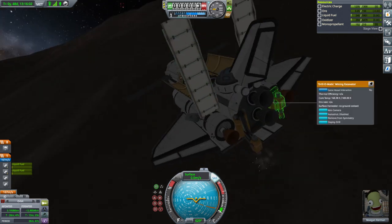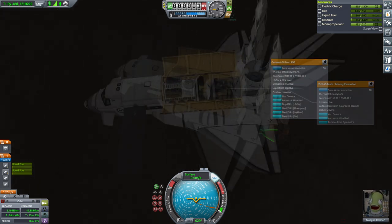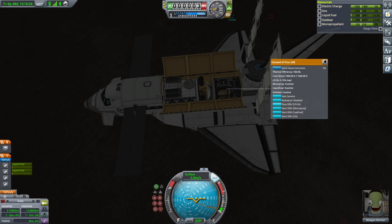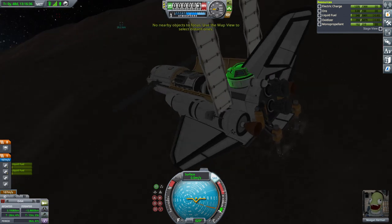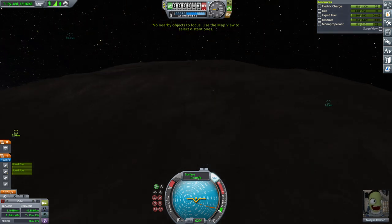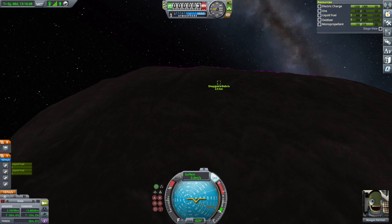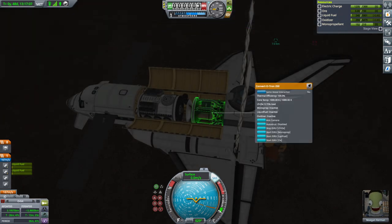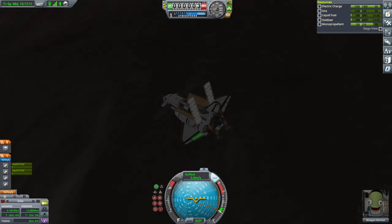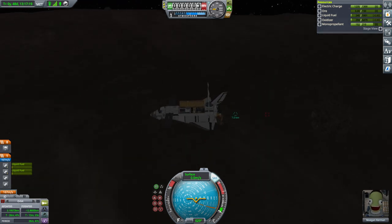I wonder if it's even worthwhile to deploy both drills and convert to LFO with the fuel cells running. It is replenishing LFO, so I guess that works. If we got an engineer on here it would be even better. Speaking of which - where is Shep Gun? Just out of range. Shep Gun could improve the situation, but temporarily we're replenishing even while running a fuel cell. We didn't even need the second fuel cell. Once we get into daylight it'd be even better. Now for the tough part - the recovery rig.